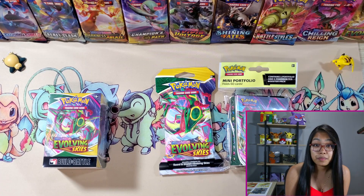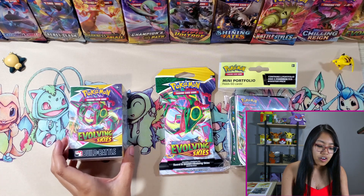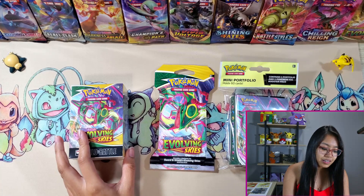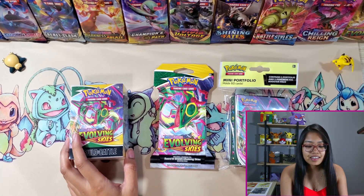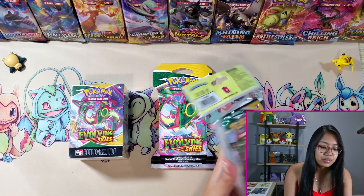For the pack battle, six packs — I just got a bunch of different random things, all with Rayquaza right in the front. We got a Build and Battle Kit, a random blister pack, and this mini portfolio. So this makes up the six packs. Let's get right into it.